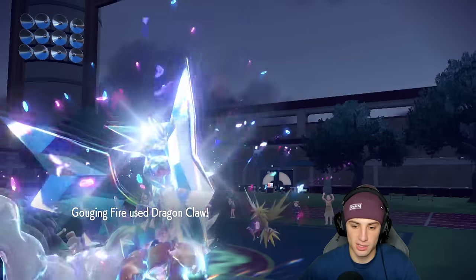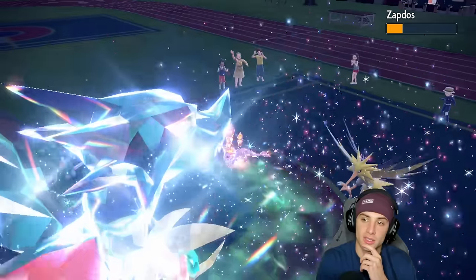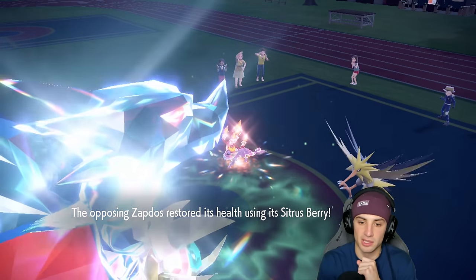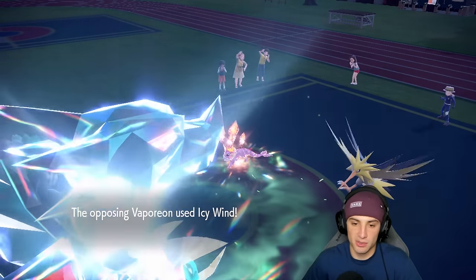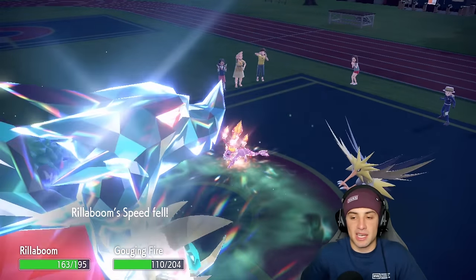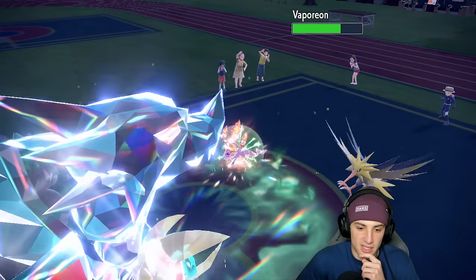We bring out Rillaboom and fake out Zapdos. Wait — I totally forgot we have the Clear Amulet so our speed is fine, we're cooking! The Citrus Berry activates on Zapdos and it flinches, which is massive. Another Icy Wind is going to fly but I don't mind that too much — Gouging Fire is going to be faster than all these guys with that nice speed stat.